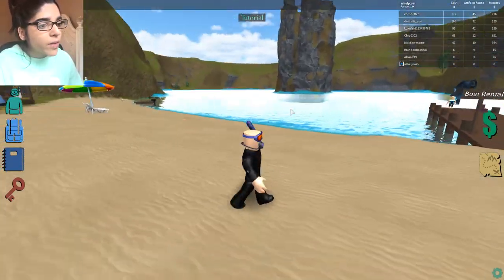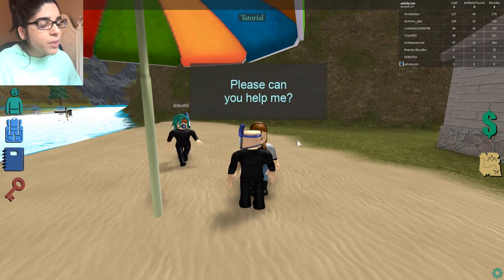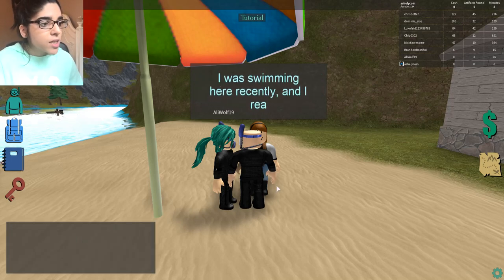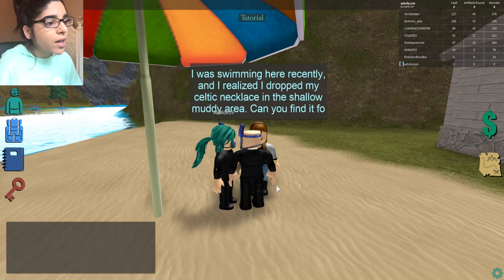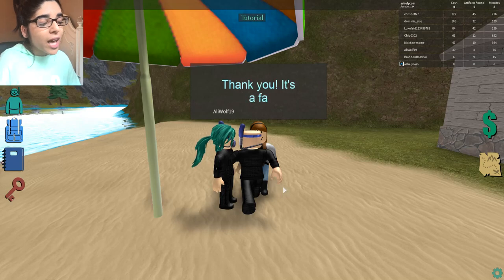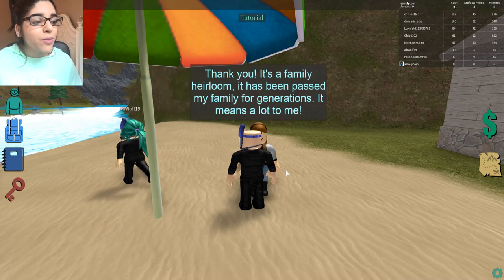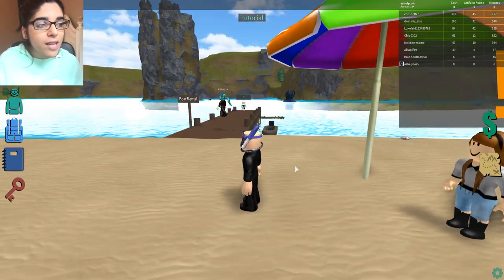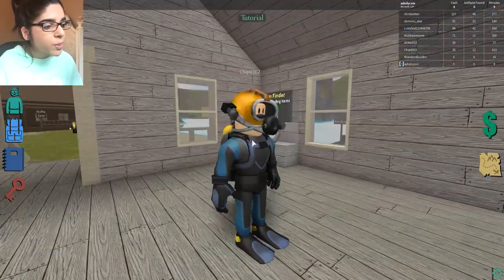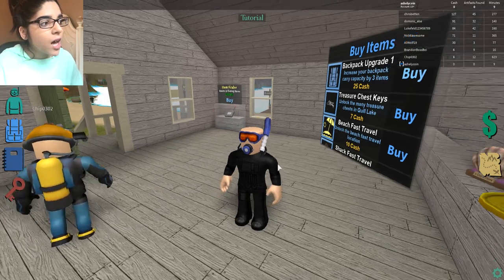There's a girl over here who looks like she has a quest. She says: 'Please can you help me? You're a diver, right? I lost something in that lake. I was swimming here recently and I realized I dropped my necklace in the shallow muddy area. Can you find it for me? It's a family heirloom that's been passed down through my family for a generation.' So we need to find a necklace.